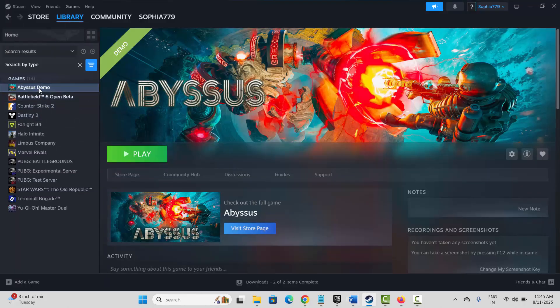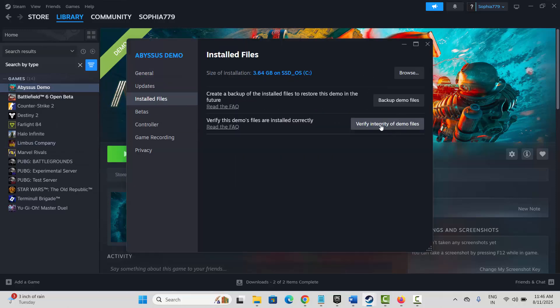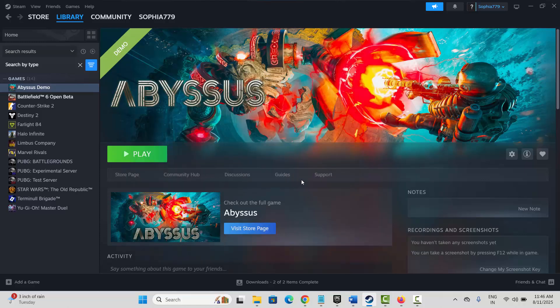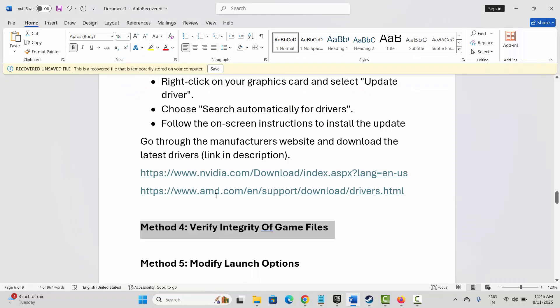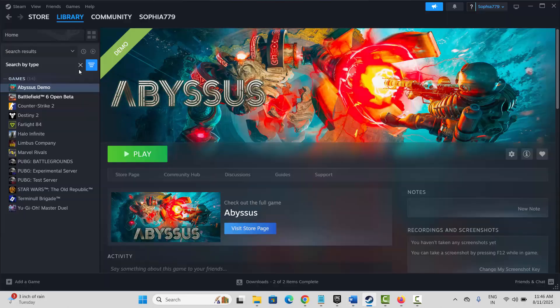Click on Verify Integrity of Game Files. After your game files are verified, launch the game and check if you can play it. Next is to modify launch options. For that, go to Steam, select your game under Library, right click on it, and click on Properties.